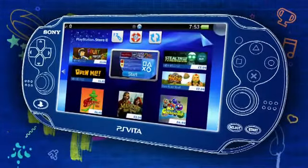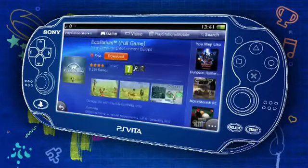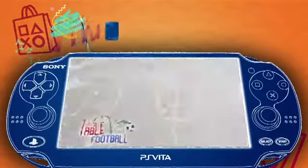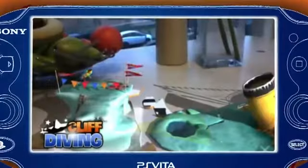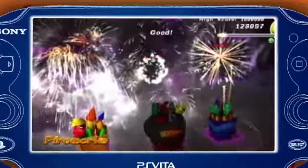There's a whole world of games available to download from PlayStation Store, including some fun apps like Equilibrium, Paint Park and Wake Up Club, that you can download without having to pay a thing, and some amazing augmented reality games that spring into life just by using the rear camera and the AR Play cards that come in every PS Vita box, like cliff diving, table football and fireworks, which can be downloaded at no extra cost.